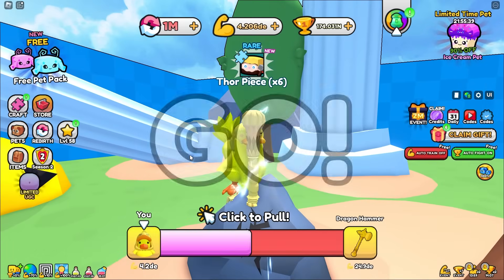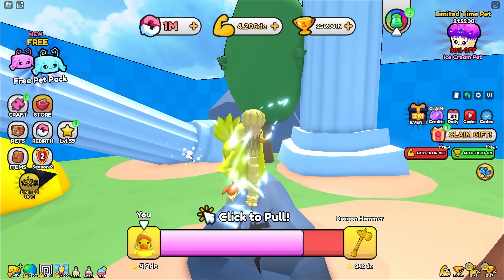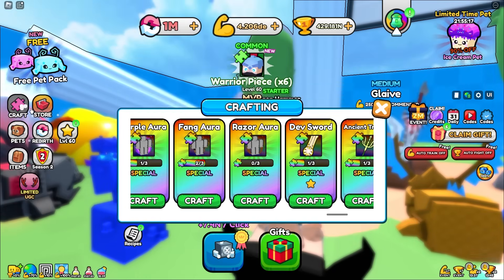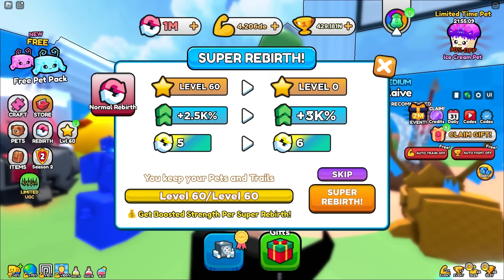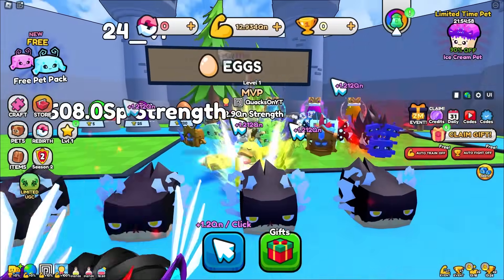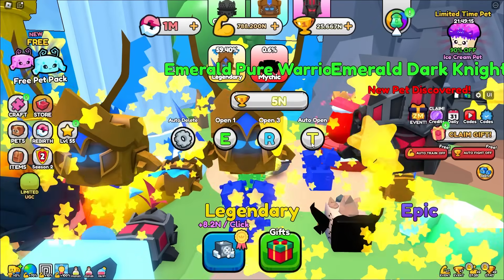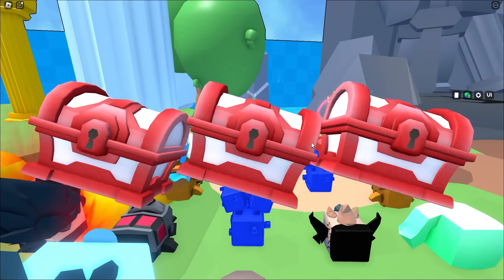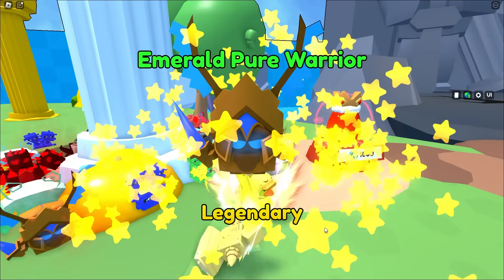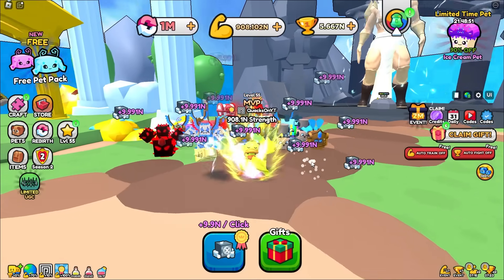I might actually hit a super rebirth right here - we're about to hit level 60. Yeah, we just hit level 60 - super rebirth grants us another 3,000 boost. Back again! We're right back to where we were getting eight in per click, a little bit more than before. Going to auto open all these eggs to upgrade our pet inventory. We go from 8.2 in to 9.9 in per click.